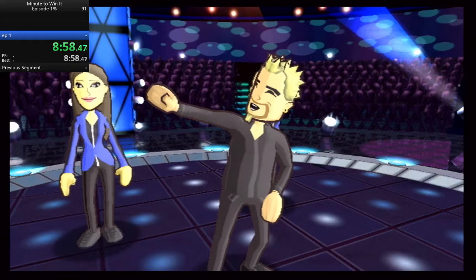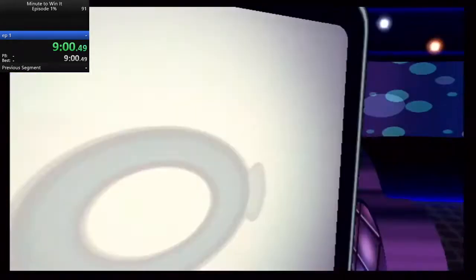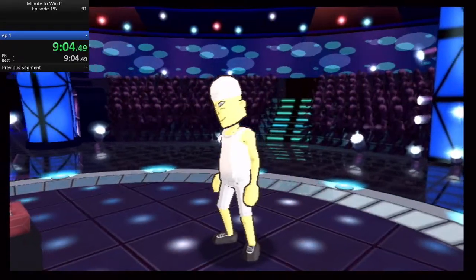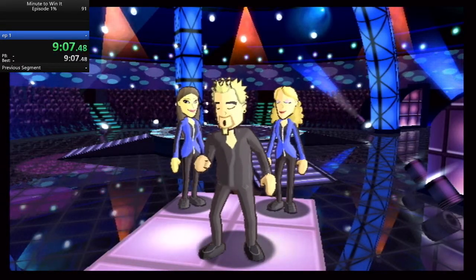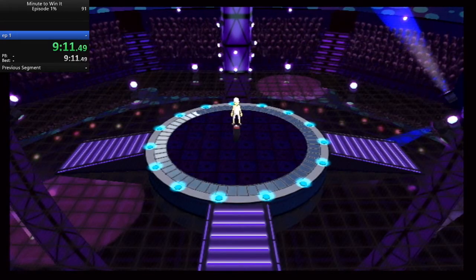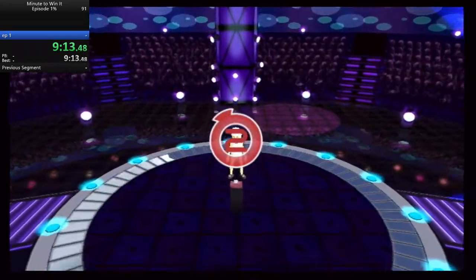Let's take a look at your level seven blueprint. Panky Panky — a cardboard. You've got a minute to win it. Good luck. The game begins in three, two, one.